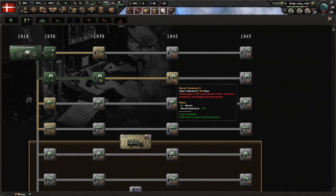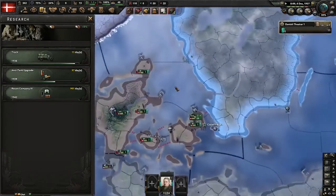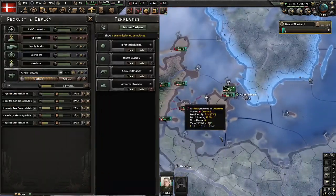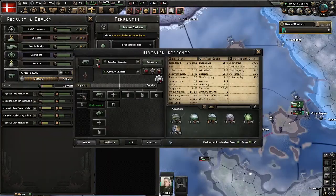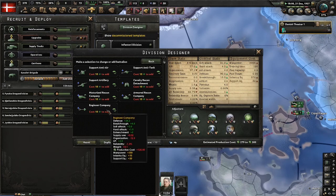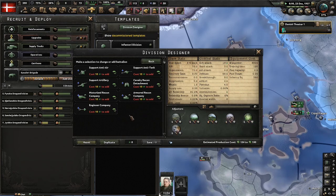We need Recon Company 3 — recon company is really good for naval invade. We gonna try to look here. Oh no, I'm poor, I can't afford the recon company for my cavalry division. You really want to use armored recon company — it's really good.